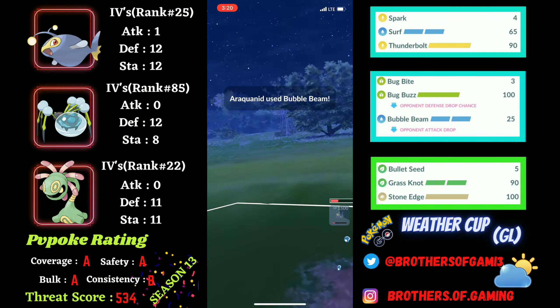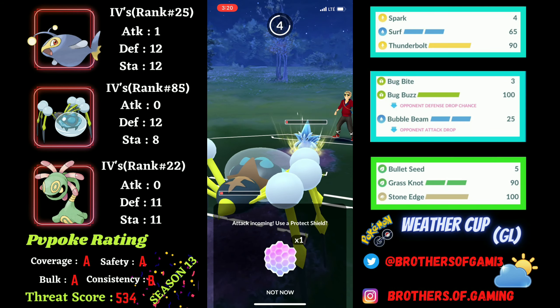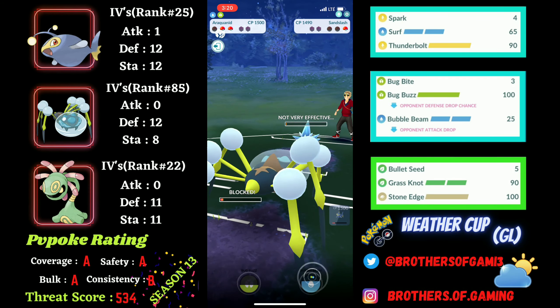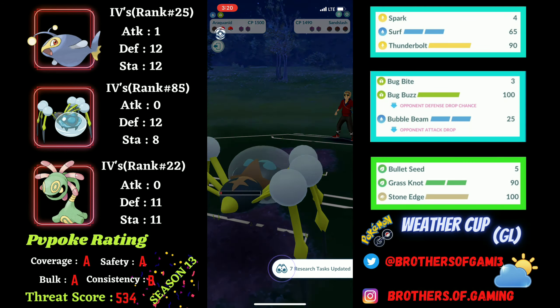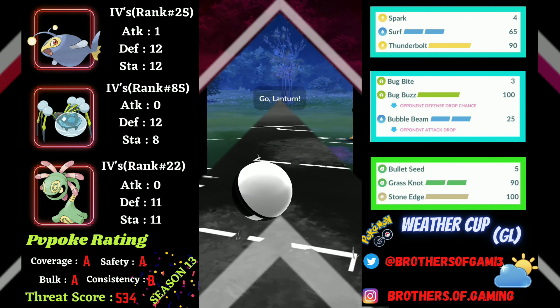Araquanid is very bulky and resists all the ground and ice type moves because of its typing. They go again for Ice Punch, which I shield up, and I recognize I can farm down with Bug Bite, which I do eventually, getting me the win for the second battle as well.